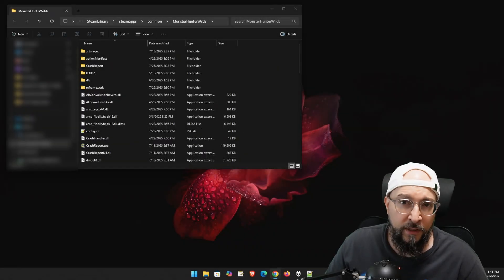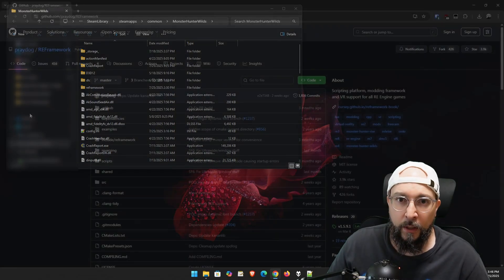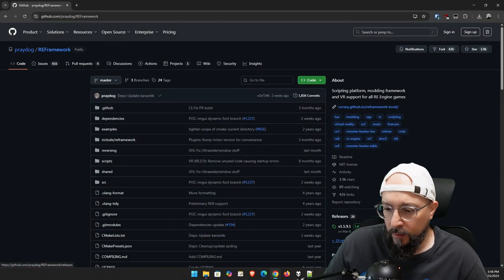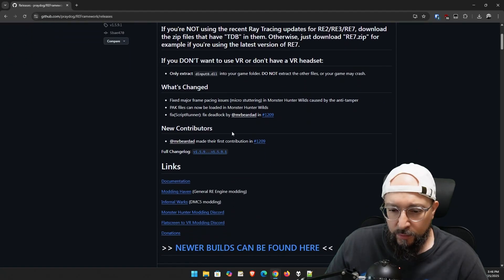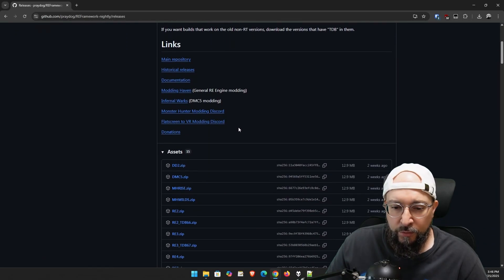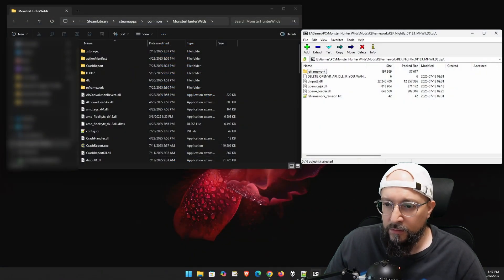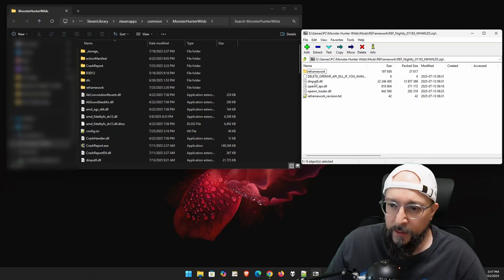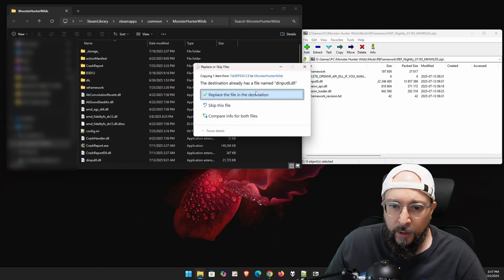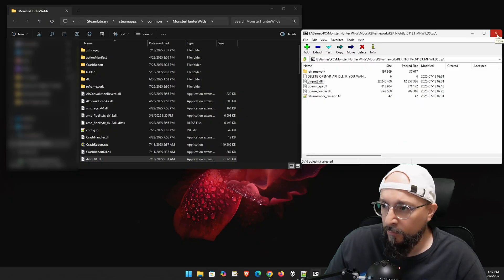So next up, RE Framework. Go to its GitHub page — I'll have links in the description. As always, we're going to click on the plus 19 releases on the right side, and if we scroll down a little bit, you will see in really big letters: 'newer builds can be found here.' Just click on that link, scroll down a tiny bit, and this is the Monster Hunter Wilds new version. We're going to download this one, then drag and drop the dinput8.dll into our main installation folder. If Windows prompts us to replace the file, we do so because this is an update. Let's exit out of our archiver.